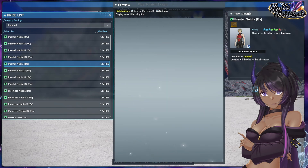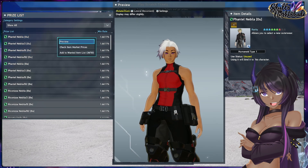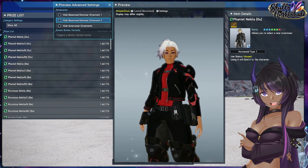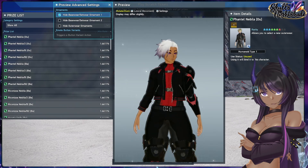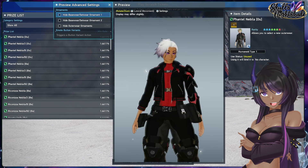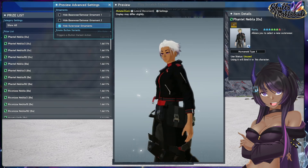Now we have the base wear. Let's put this back on and look at the ornament display. That gets rid of those pocket pieces, which I didn't realize were a part of the outerwear. So for the outerwear we have that arm piece that comes off.